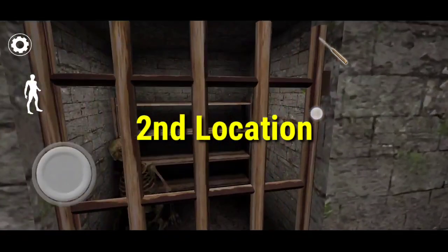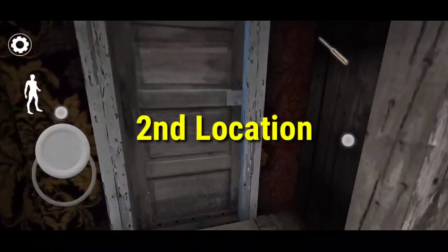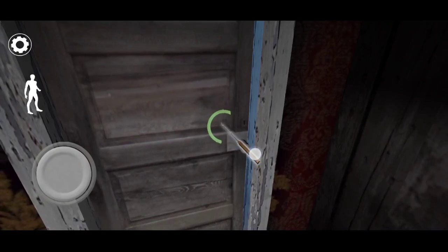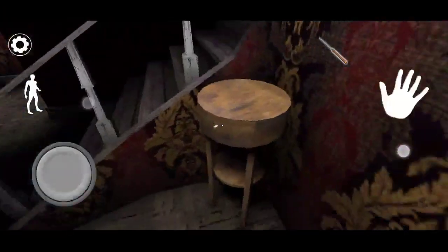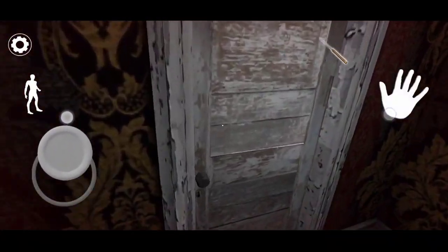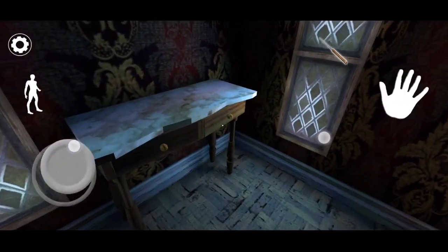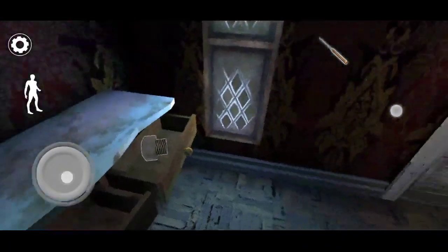Now I will tell you the second location. Come and check here — nothing. Let me open it and check here — no hint. I'll check another spot — also no hint. I'll check another hint.